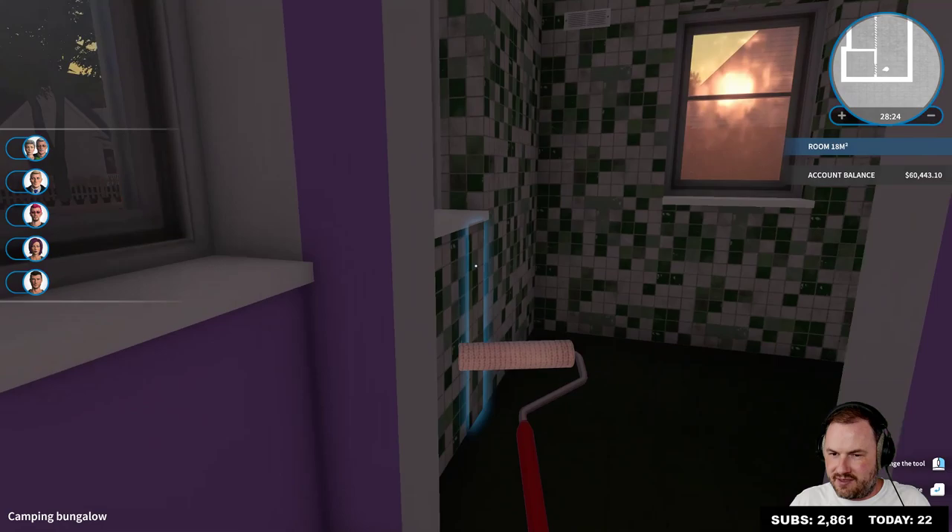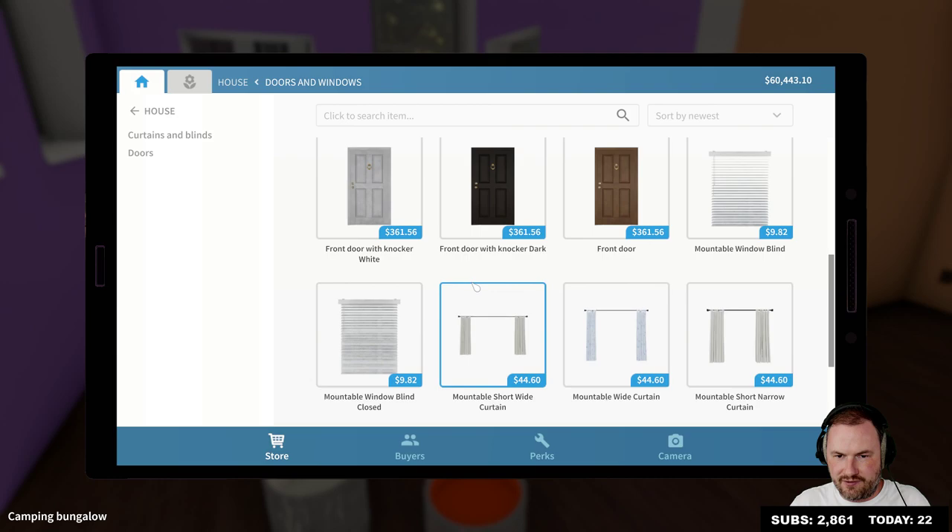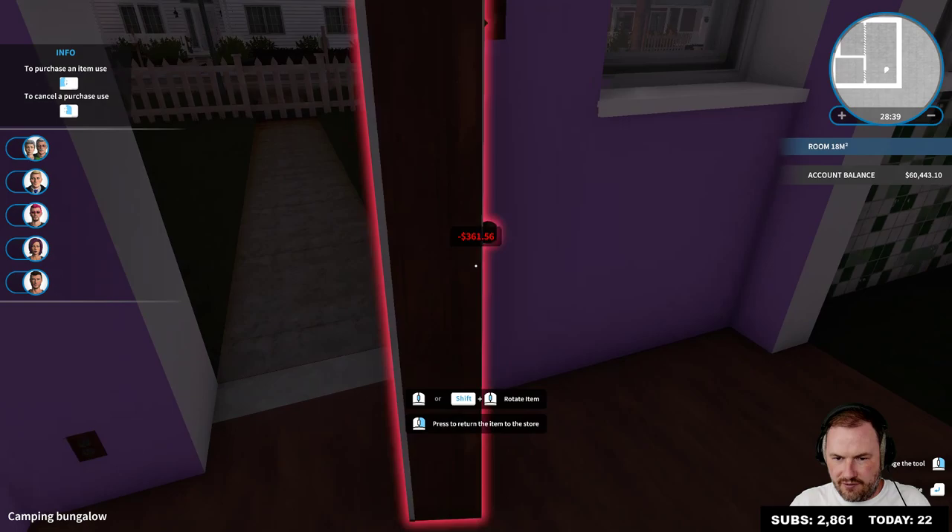That looks really spiffy. Fix the bathroom walls — yeah, we will fix the bathroom walls, don't worry, we'll go in and do it after. Okay, we need some doors first — doors and windows. Let's have a front door that is white. I'm gonna go for a white front door here.